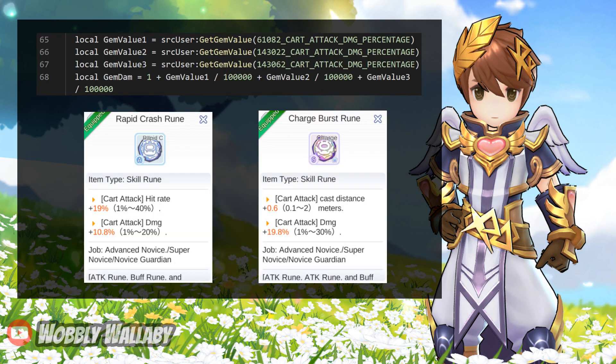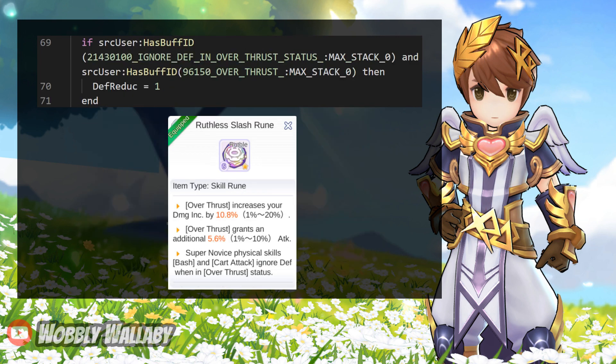Next is the Gem Dam, which affects the Advanced Ruins. The first one is the Merchant one, so ignore that. The other two correspond to the Rapid Crash Ruin and the Charge Burst Ruin, which all add more cart attack damage. Next, if you have the third line of the Ruthless Slash Ruin, then you can ignore all defense. Just from these few lines of code, you can see one of the reasons why Novus Guardian is busted.